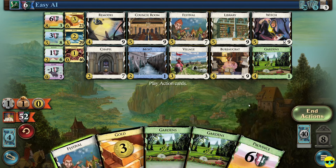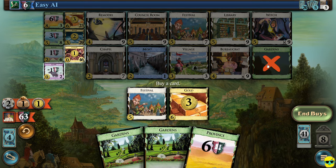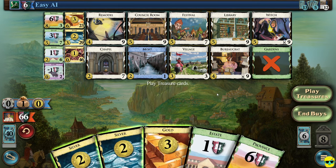We have five money. At this point, do you want to buy a duchy or gold? You can see there are only three provinces left and there's a missing pile — it's time to actually stop buying gold. Buying a gold is actually pretty good, but I'm going to buy a duchy just to get the victory points because the game is going to be over soon. I'm going to play treasure and we have seven money. With seven money, I'll buy another duchy and we'll play a bureaucrat.